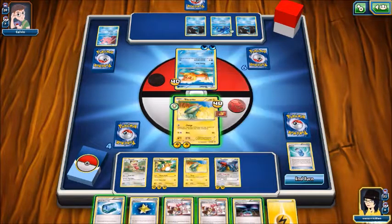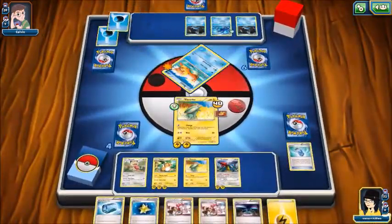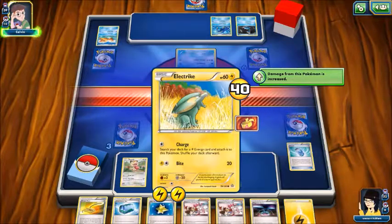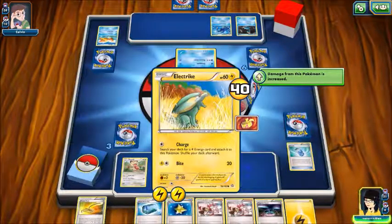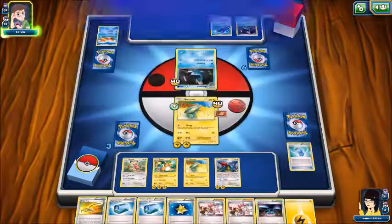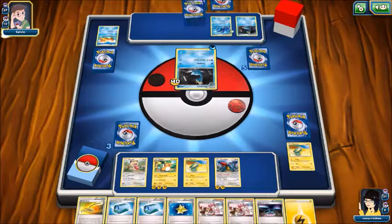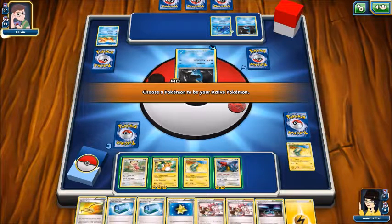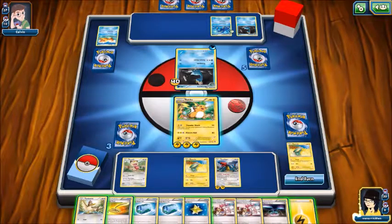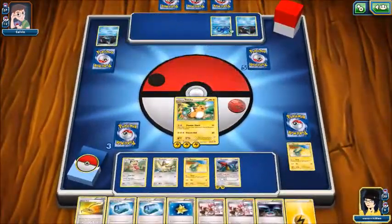Okay, I think I have those heals ready. Apparently the water cards aren't weak to electric. I just assumed they were. But apparently it's grass — a leaf type. I need to stop trailing off. When I'm trying to concentrate on stuff, I'm the worst. Alright, so we took that one out.